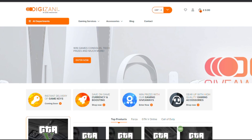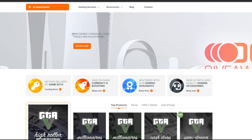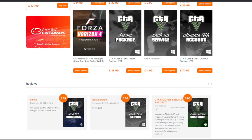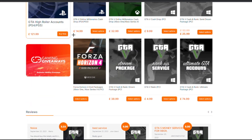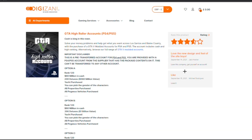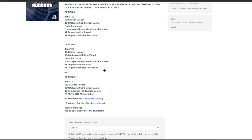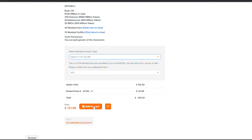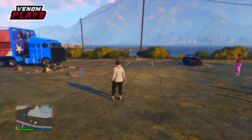If you're looking for the best account services such as modded accounts, money drops, cash drops, modded outfits, any GTA 5 service, then be sure to check out Digizani. Digizani is an online platform that allows you to get the best deals on modded accounts and modded account services. I'll leave a link to all their information down below in the description.